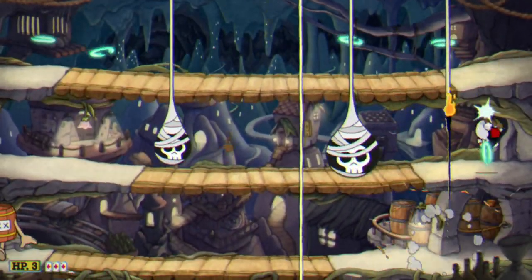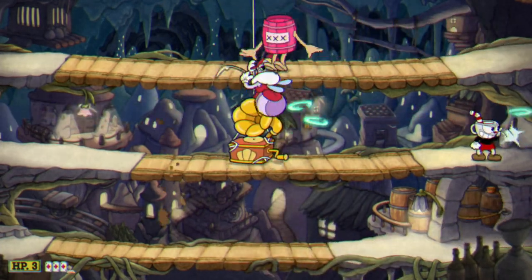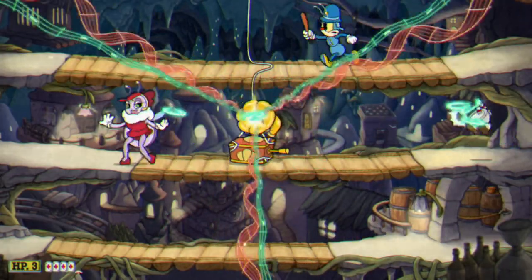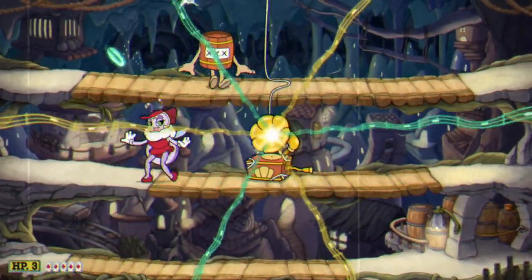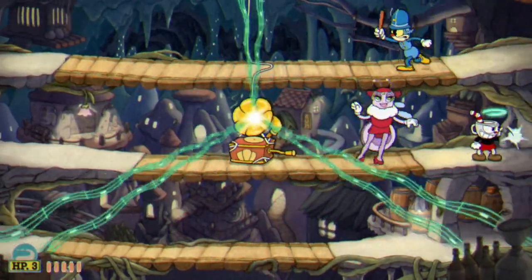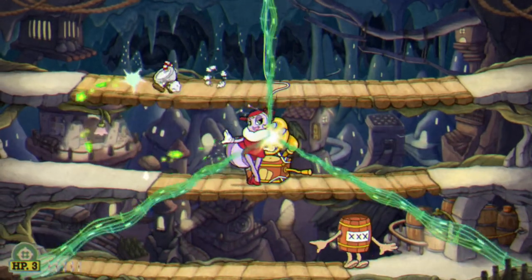Once we move on to the second stage, you want to head to the middle floor on the right and still use the same weapon, keep shooting at the enemy. Once the rays become red, you want to see which way they're gonna go and stay in between two rays — you might have to go up or down a level to make sure you're not going to get hit by them.